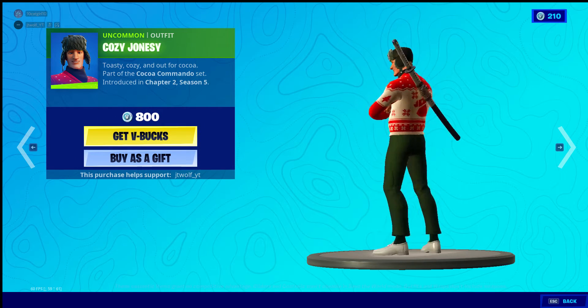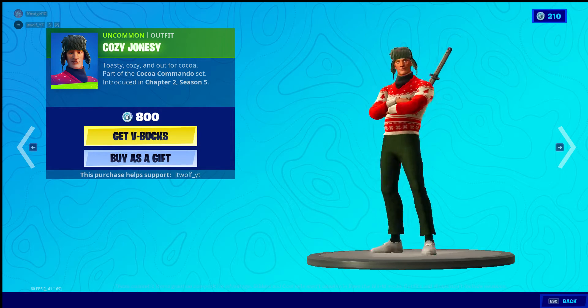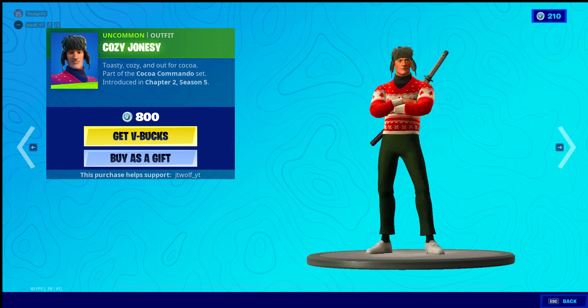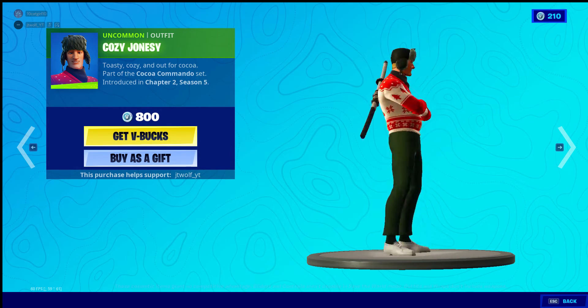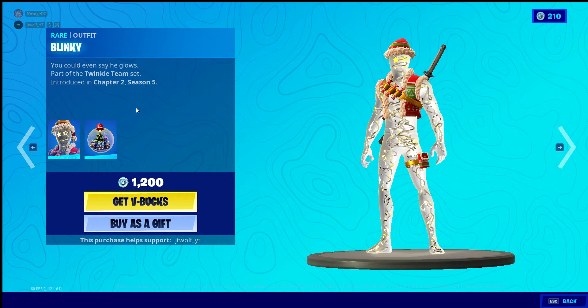We got Cozy Jonesy in the shop — this is a whole new one. We also got Cozy and out of Coco, part of the Coco Commandos set. This is actually pretty clean, and we got Blinky as well in the shop.